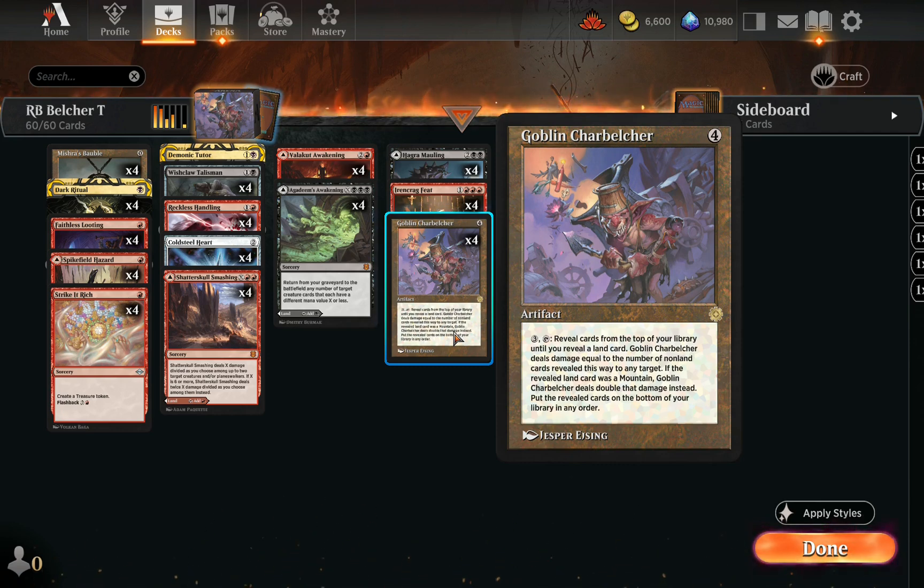We need to be able to do a couple of things: find the Charbelcher and get the requisite 7 total mana to play it and activate it. That's what the whole deck is built around.